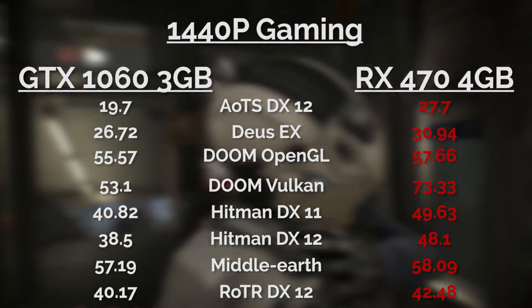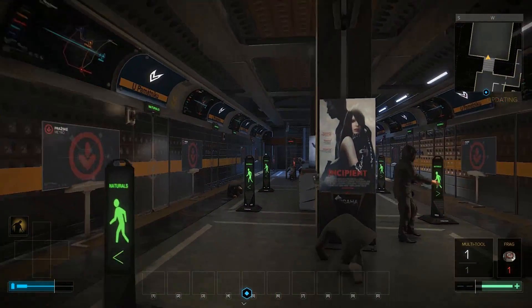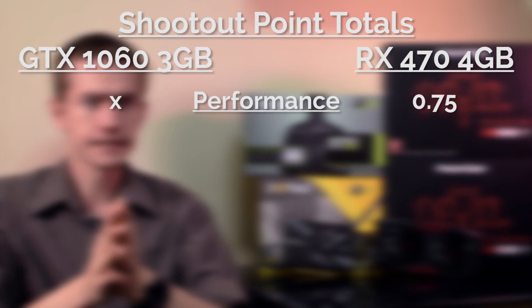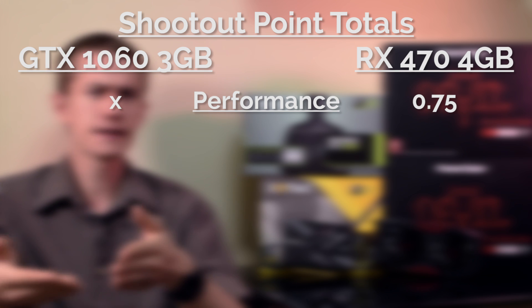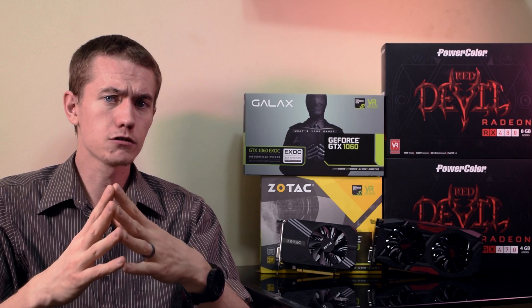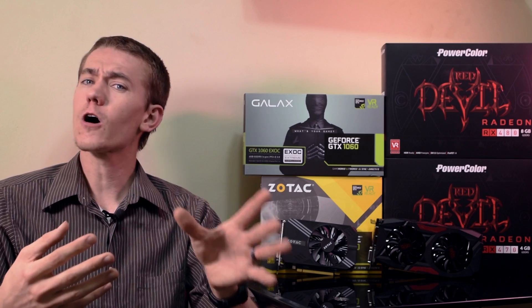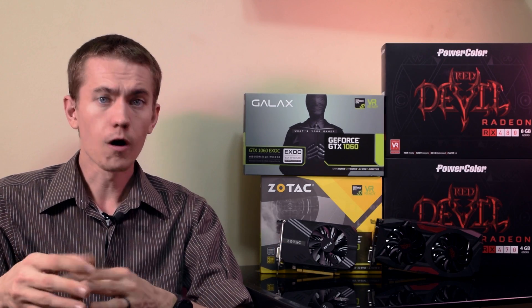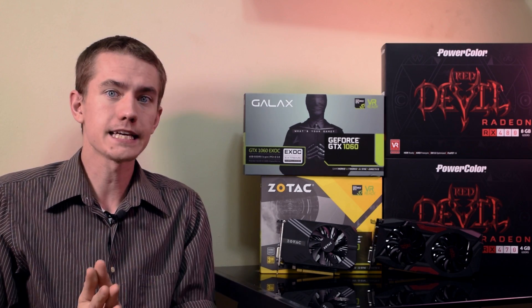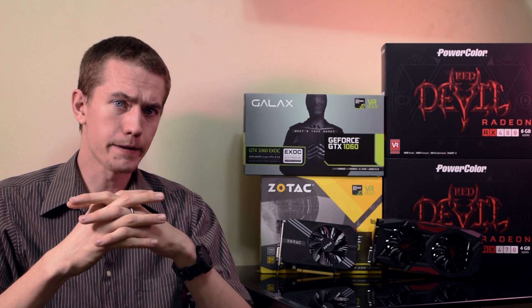4K gaming, while impractical with these cards, is even more condemning on the 1060's lower VRAM amount. Without an overall indication of which card is uncontestedly better, I'm going to give the RX 470 0.75 points here instead of a full point, since the 1060 3GB does pull its weight in some games at 1080p. However, if you're gaming at higher resolutions, or as more titles with similar graphical intensity come out, the RX 470 will likely be the better choice. Once DX 12 becomes the standard, the 470 will likely have the apparent upper hand.